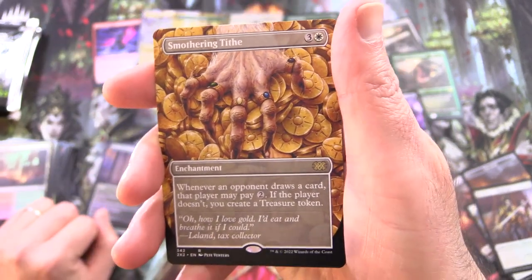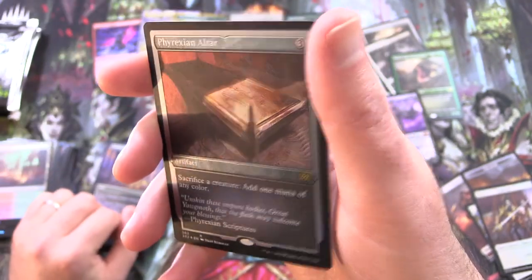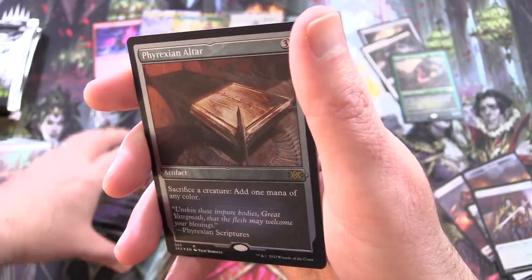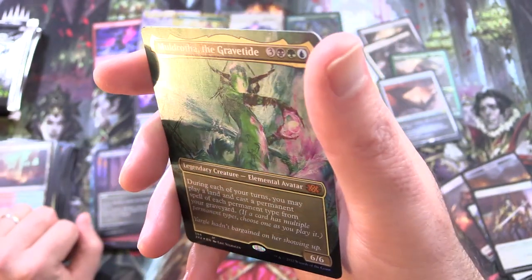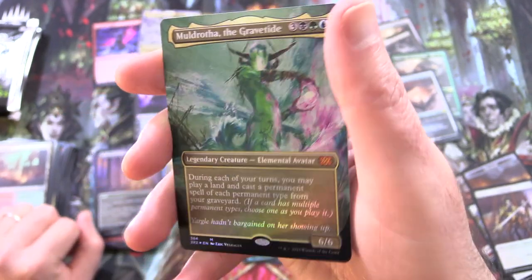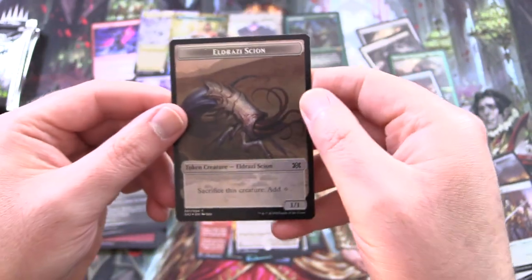Smothering Tithe — okay, this box is looking cool. Phyrexian Altar, so this is a Foil Etched. Now that I see Liliana in the light, it's actually a regular foil. And Moldrotha the Grave Tide — this looks like a regular foil too. Gotta check at an angle for the texture. Spider and Eldrazi Scion tokens.